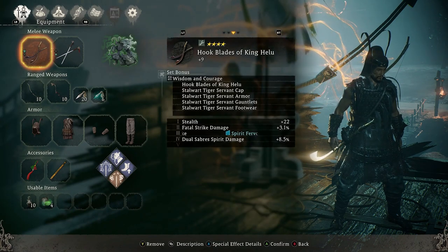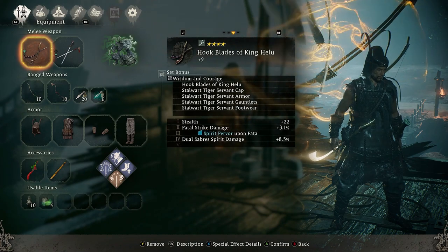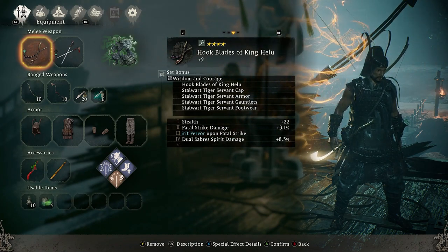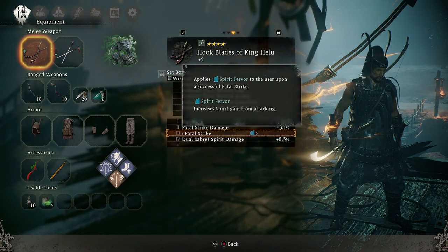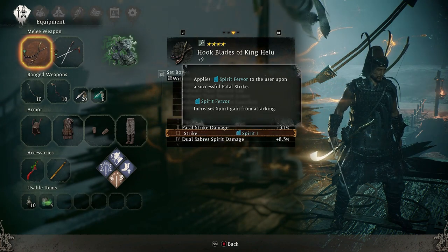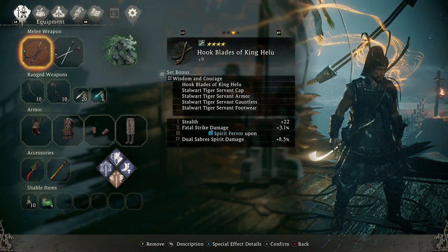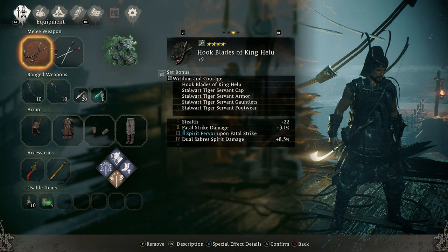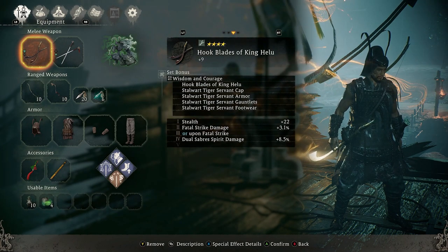If we take a look at the set bonus, we've got Wisdom and Courage — that is to have the Stalwart Tiger gear. We're going to get bonus stealth, fatal strike damage which is incredible on this build, and then we are going to get Spirit Fervor which increases spirit gain from attacking. Then we have dual saber spirit damage which is 8.5% extra, and you get those bonuses for running every single piece of gear from this set.